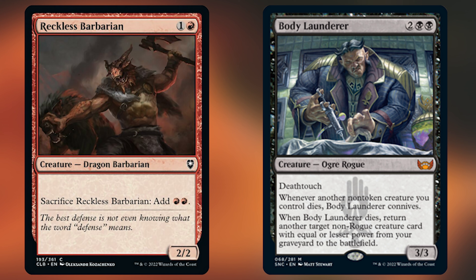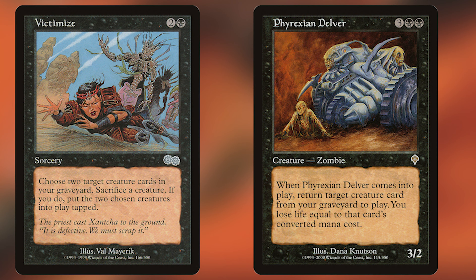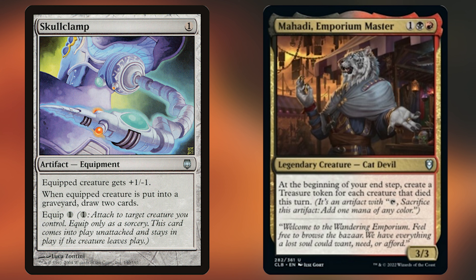Reckless Barbarian and Body Launderer are newer cards — another reason I love this commander, there's always new support. Reckless Barbarian sacrifices itself to give you two red mana, already a combo candidate. Body Launderer is one of the most underrated cards this year: whenever another non-token creature you control dies, it connives, filling your graveyard. When it dies, you can bring back another non-rogue creature with equal or lesser power from your graveyard. Victimize and Phyrexian Delver also accomplish this. You don't want to lean entirely on Grenzo for recurrence. Skullclamp and Mahadi, Emporium Master provide card draw and treasure tokens — nothing but value when creatures are constantly dying.